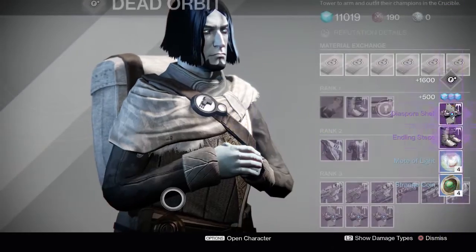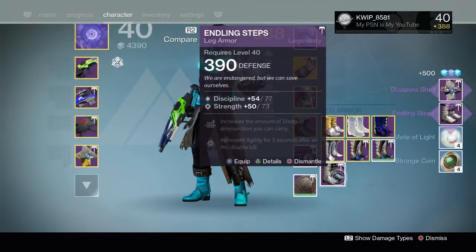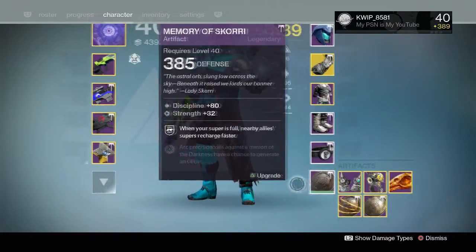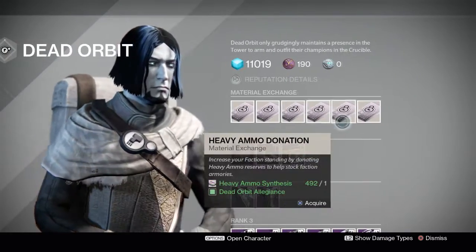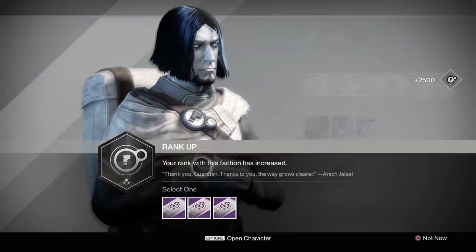All right, we're going with armor again. We got boots — that will help out our light level quite a bit. 390. Beautiful. So now we're up to 389 light. All we need is a chest, really, and we're looking pretty good armor-wise. I'll do another weapon though, just because it's more interesting.